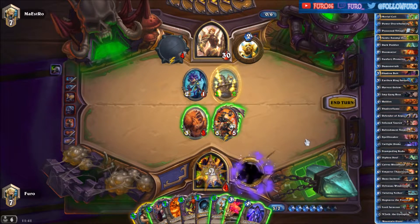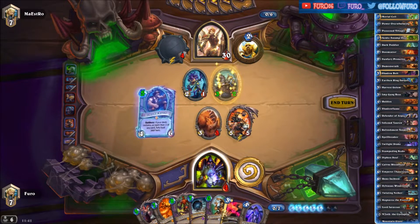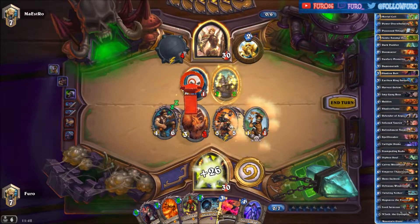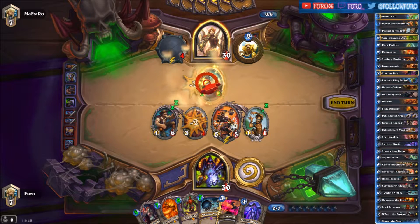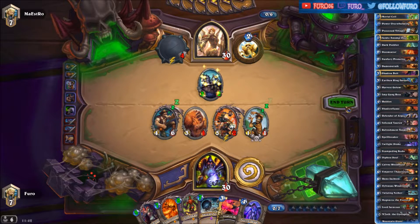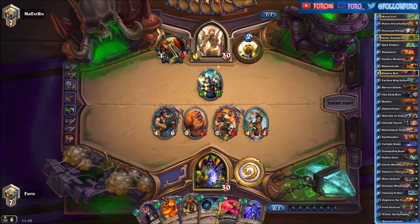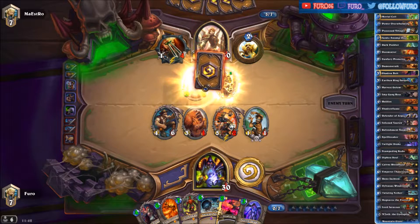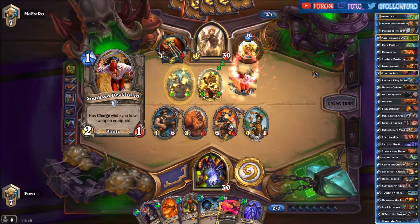It's a Twilight Drake and a Twilight Rake. Let's play the Reno. We can also play the Possessed Villager for free, getting rid of the minion and popping the Divine Shield. The Emperor will reduce the mana cost. We now play the Ragnaros for six. The Rector gives him another Divine Shield, and a Salty Deckhand.